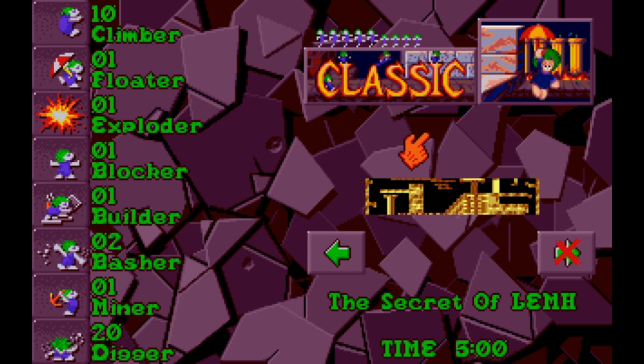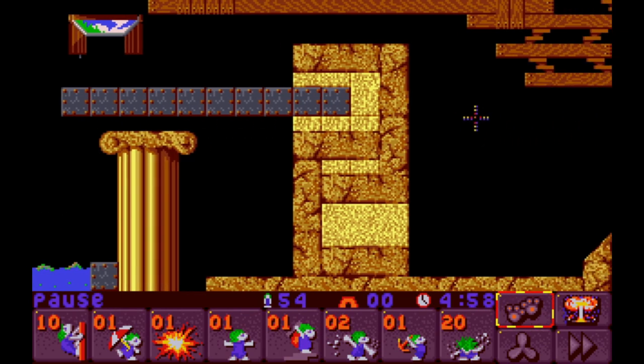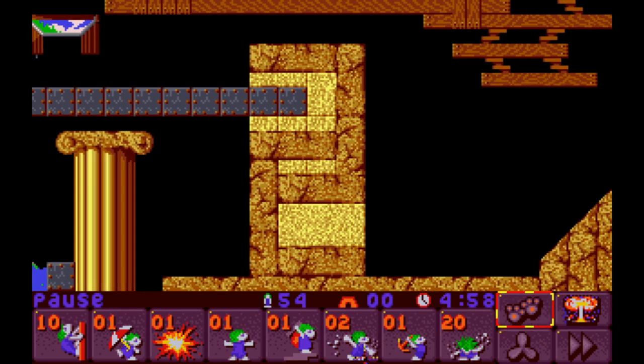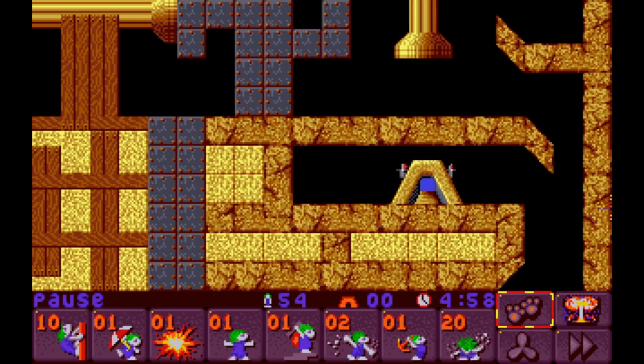The secret of limb. Yes, I guess they are like little rats, rodents. Five minutes to beat this one. Not much of anything except for diggers - let's hit it. I don't remember anything about this one. What awaits us here? Let's let the slow loading screen commence. What do we got here? We've got two bashers, one miner and 20 diggers.